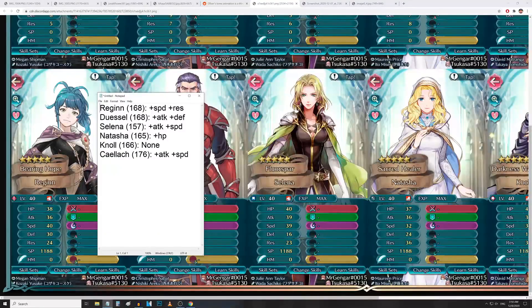Next up we have Selena. She's got 40 HP, 39 attack, 39 speed, 16 defense, and 23 res for a grand total of 157 — not as high as Dussel and Regan, but it makes sense because she's a ranged cavalry unit. She has Super Boons in attack and speed. She has null follow-up on her weapon, so plus speed is probably a little better — you typically want as much speed as possible on units with null follow-up.